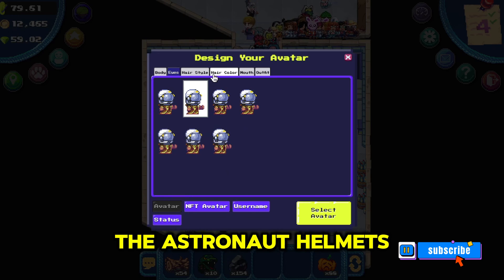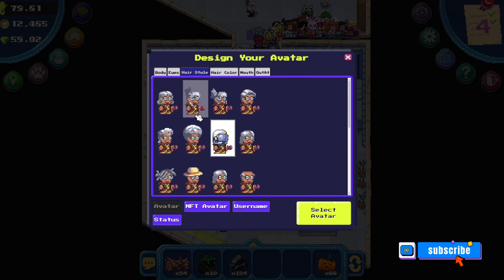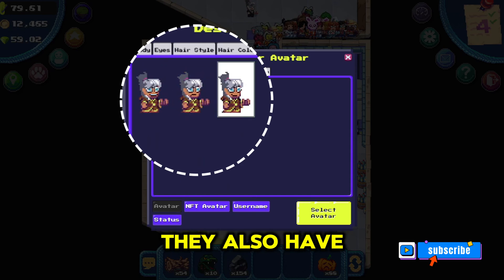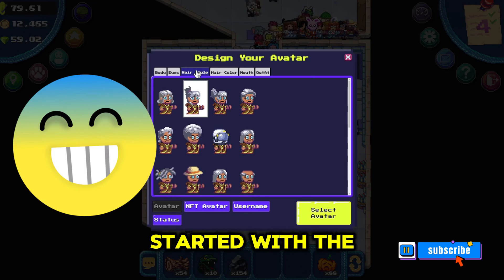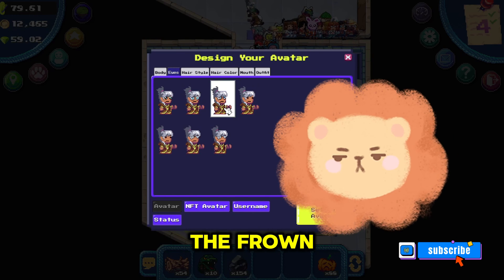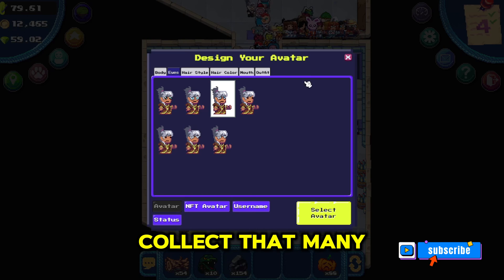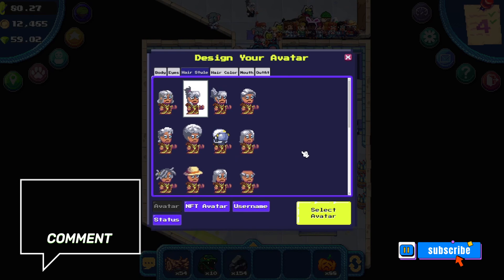The astronaut helmet's not bad, but without a space suit it looks a little goofy. They also have three variants for the mouth. I started with the open smile and then the closed smile, but now I'm gonna go with the frown since I can't collect that many pixels from the new task board updates.